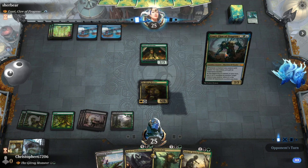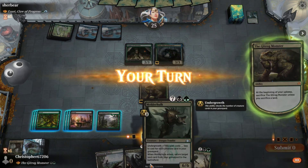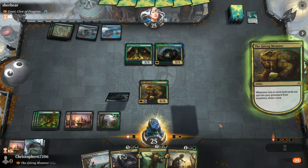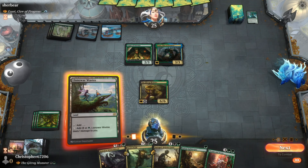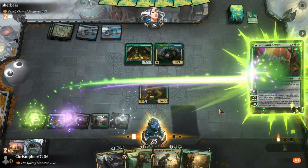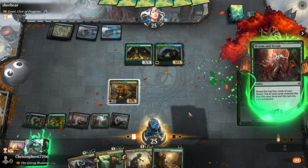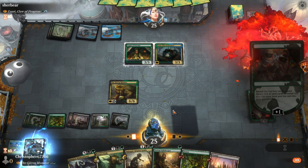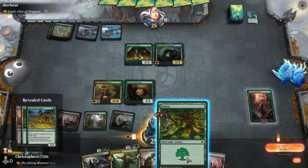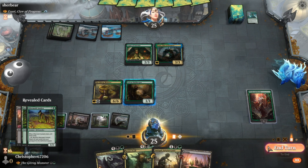We also got a couple of things from Bloomburrow — we got a talent, which is nice. We're just gonna stay back on defense.